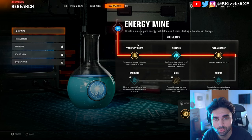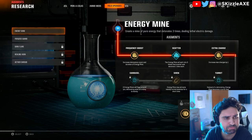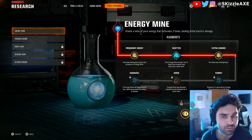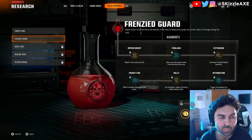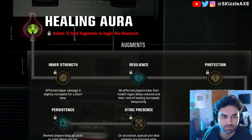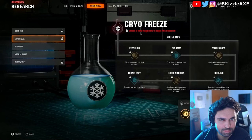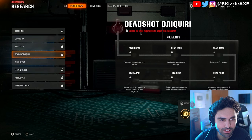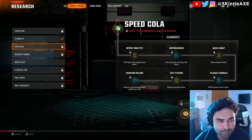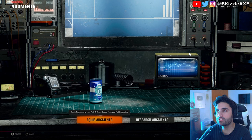Gaining XP, you'll unlock augments in a chain. Once you've earned two to three on Energy Mine, you'll suddenly be able to start researching another field upgrade for upgrades too. For other field upgrades you need to unlock nine augments to begin, then 15 and 21. That reflects across ammo mods as well — you need 18 unlocked to start researching, then six and 12 for Brain Rot. The same goes for perk-a-colas — you can only research one upgrade at a time.